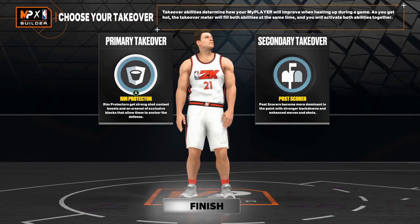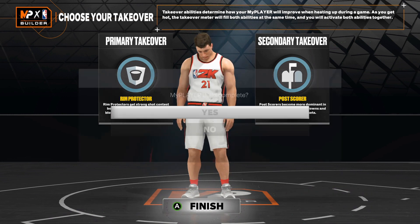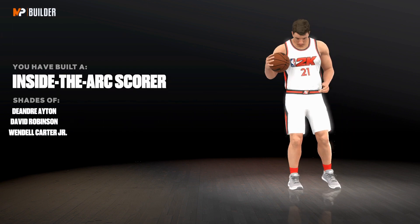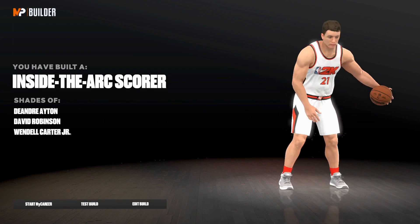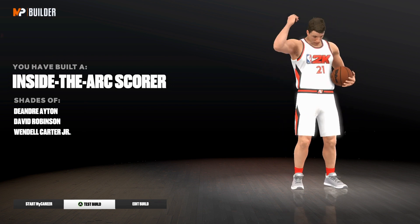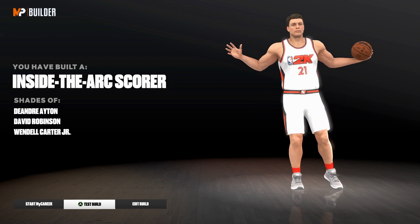For the takeover we went with Protector and Post Scorer, because that is literally Joel Embiid. The archetype reveal: we have the Inside the Arc Scorer with shades of DeAndre Ayton, David Robinson, and Wendell Carter Jr. It starts with a Hall of Famer, but we all know this is the Joel Embiid build.